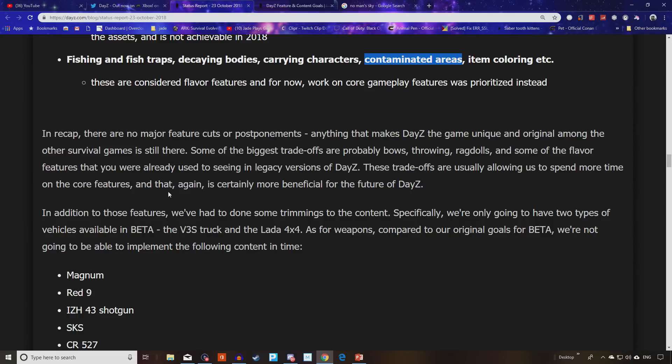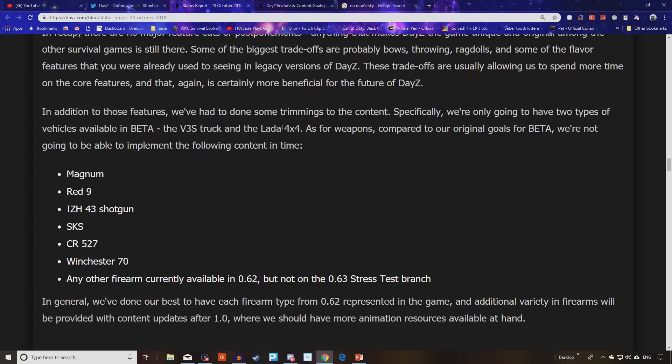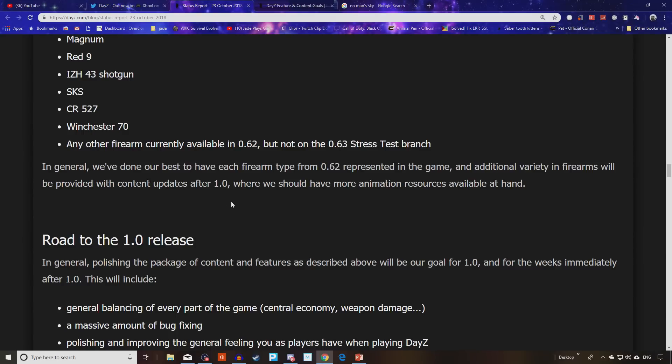These trade-offs are allowing them to spend more time on core features, which is certainly more beneficial for the future of DayZ. There's going to be a lot of salty PC players who were kind of promised this stuff would return and it's not going to return for a good few months. In terms of content trimming, we're only going to have two types of vehicles in the beta: the V3S truck and a LADA 4x4. As for weapons, compared to the original goal for beta, they won't be implementing the Magnum, Red 9, IZH-43 shotgun, SKS, CR-527, Winchester 70, or any other firearm currently available in 0.62 but not in the stress test branch. Additional firearm variety will come with content updates after 1.0.